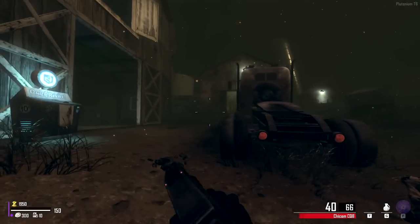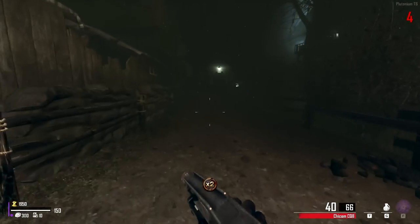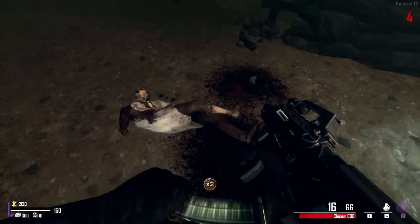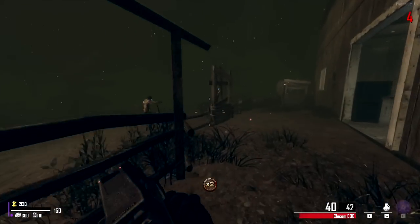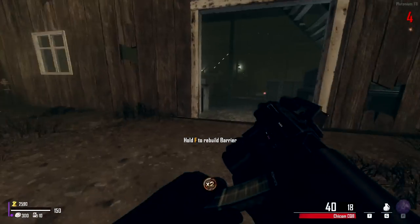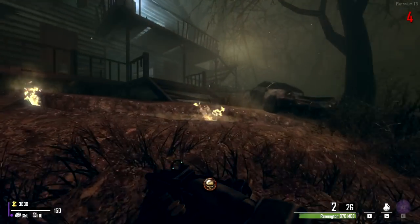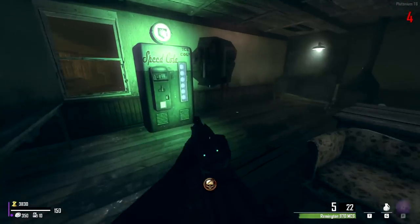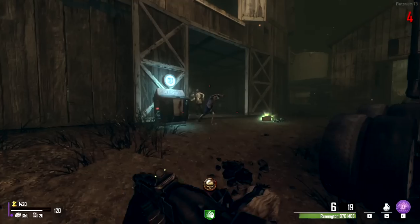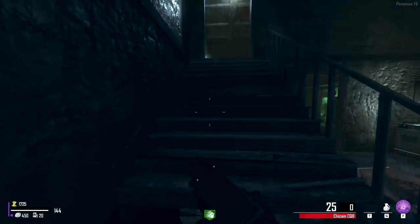We've got a double points right at the end of the round — nice. Exfil will become available after like round 10, then every five rounds after that. Since we don't have three pack-a-punches to work towards or all perks, I think we'll just go for like round 20 exfil, or just whenever we've completely maxed out everything. I'm gonna buy speed cola straight away because if we have a Remington I want to be able to reload.